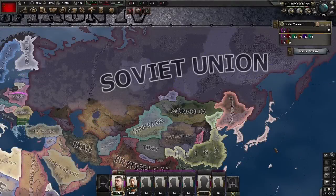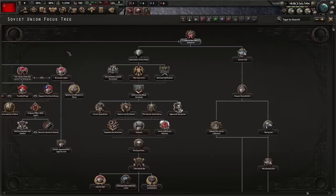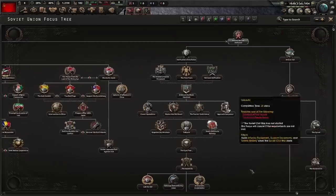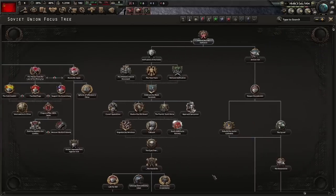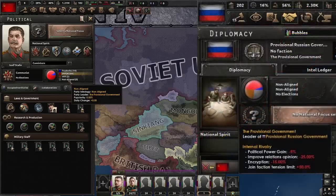The Soviet Union got a new focus tree in No Step Back, well over a year ago. What is there to say about the Soviet Union's focus tree? It's big, it's interesting, but there are so many things that are actually hidden about it. For instance, the Provisional Government. Normally the Provisional Government's trait is quite bad - improve relations, gain plus 15%, negative political power. It's really, really bad.